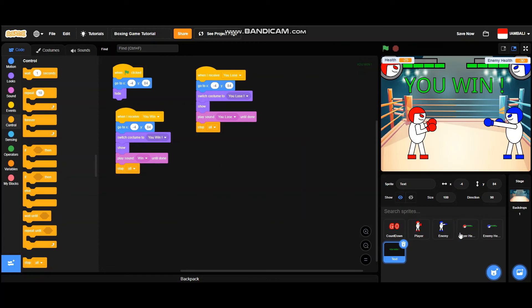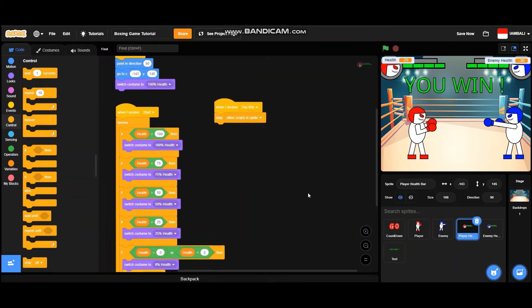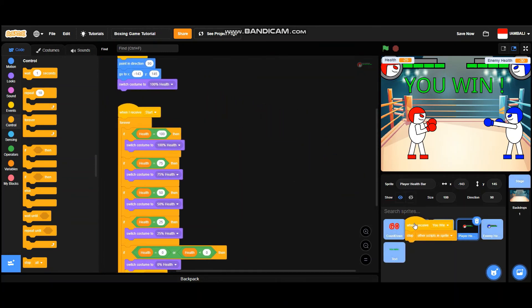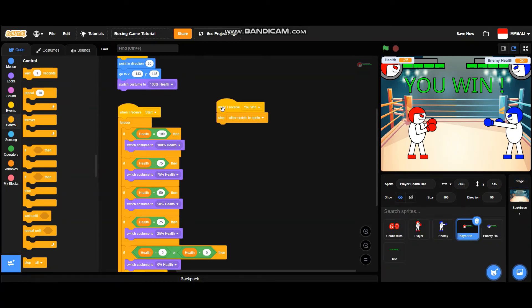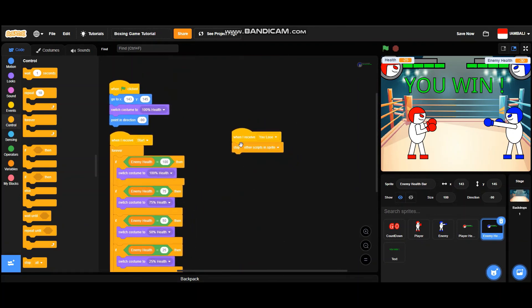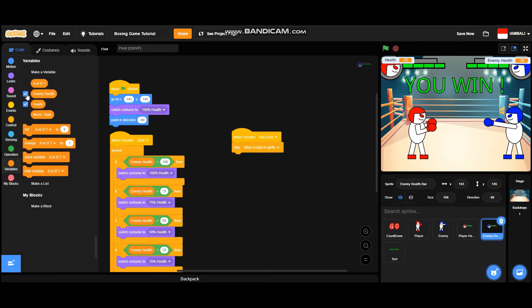We forgot to add one thing — go to the player health sprite and drag the 'you win' block into the player sprite, and also into the enemy sprite. In the enemy health sprite, when I receive 'you lose', drag this code into the player sprite too, and also into the enemy sprite. Now I'm going to hide the variables.